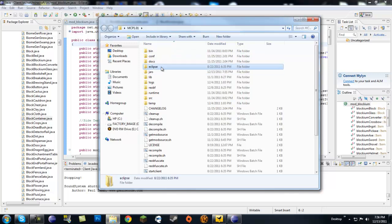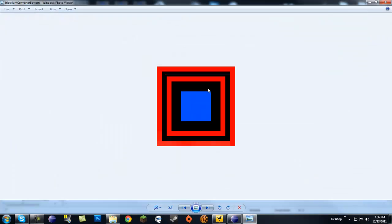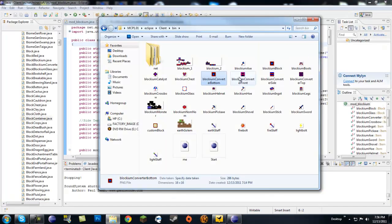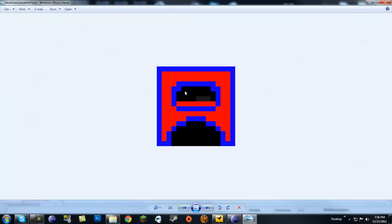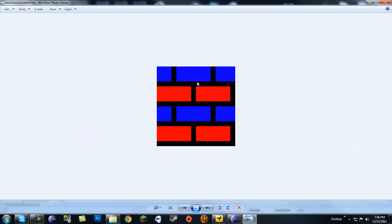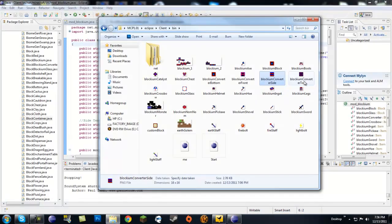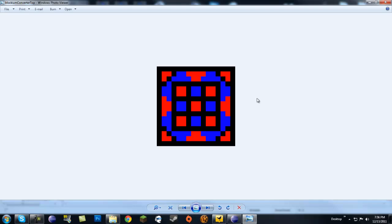First, I'll show you all my pictures. In the Eclipse client bin folder: 'blockium_converter_bottom' is my Blockium block copy-pasted into a new image; 'blockium_converter_front' is basically a furnace texture with Blockium colors; the side is just bricks with Blockium colors; and the top is a crafting bench with Blockium colors.